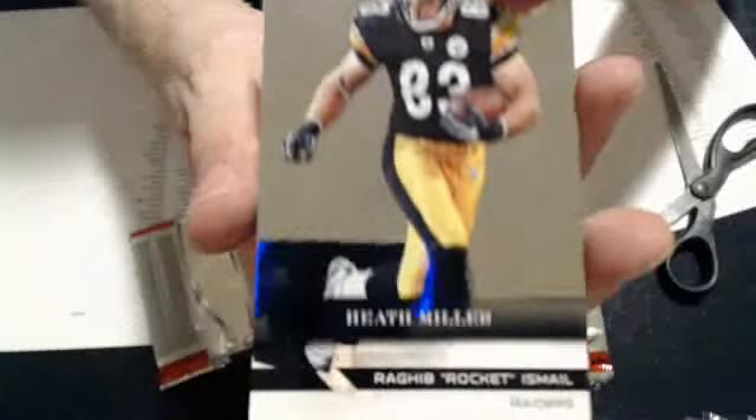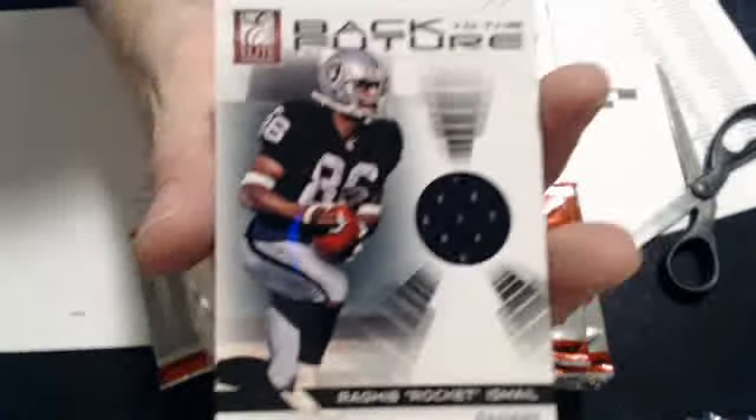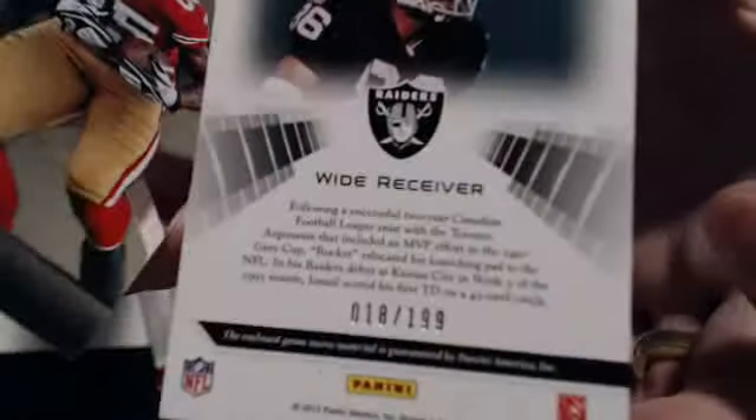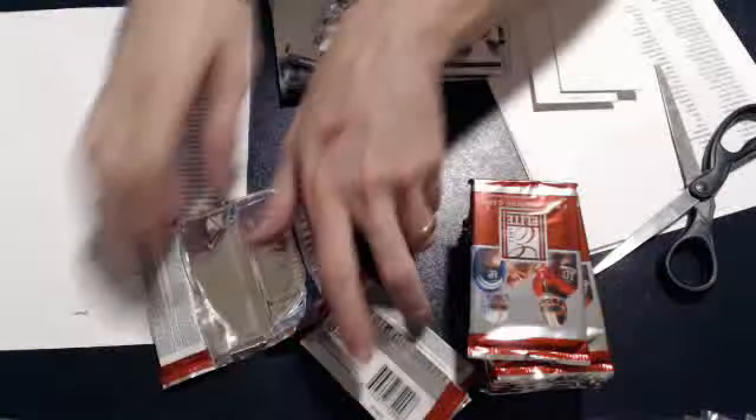I think we have one of the legends. We have a Rocket Ishmael Back to the Future jersey, 18 of 199. Nice thick pull. There goes the family time. Couple base.